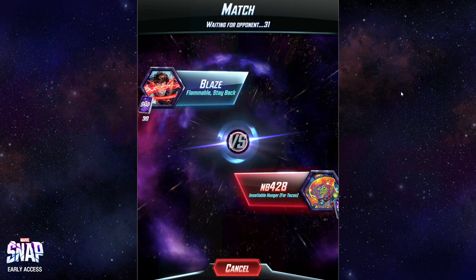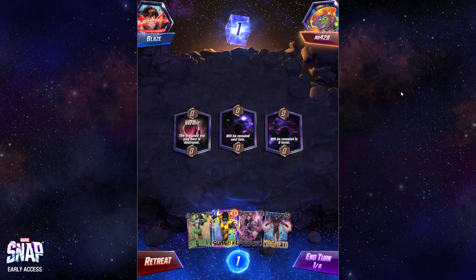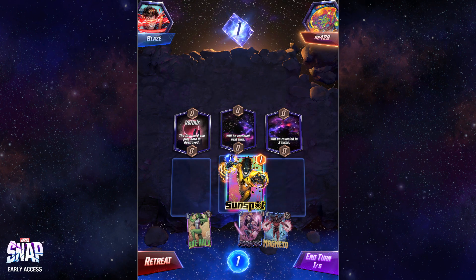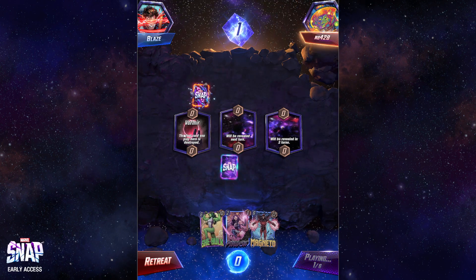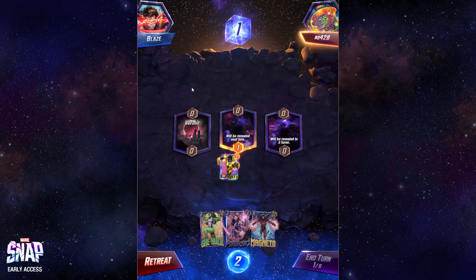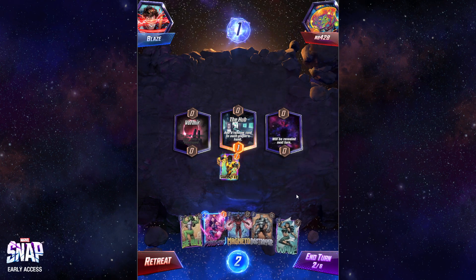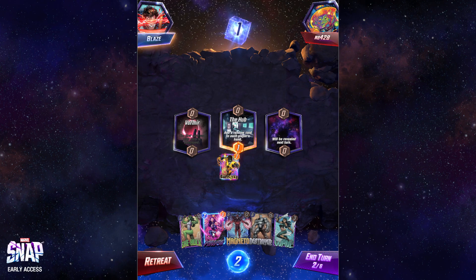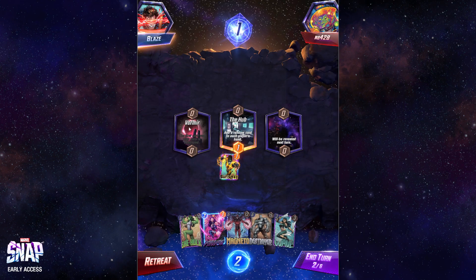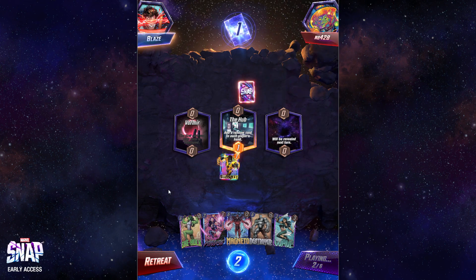The overall thing I've been trying to think about is calculating win probability dynamically throughout each round and deciding at what point I want to try to snap. Vormir is kind of a new location I haven't played with much — sometimes you just want to feed something to it so that you can play there later, because it only blocks something once per game. In this case he's already sacrificed The Hood which is the negative two damage card, so it's perfectly fine to get rid of it — actually advantageous. I think I'll chill for right now because if I draw Infinaut I want to Psylocke on turn four.